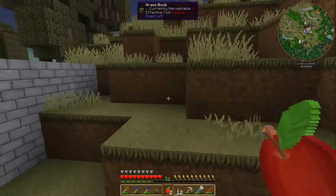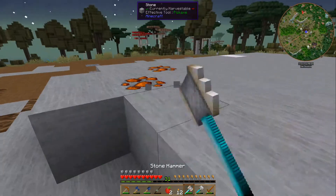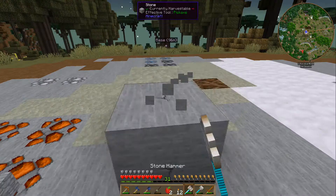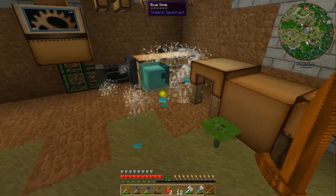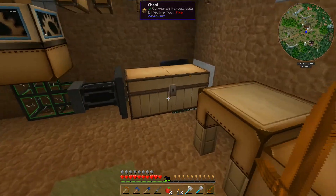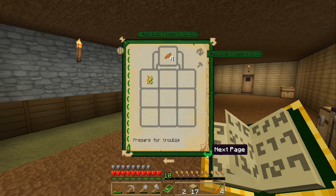I'm headed back up to the top to do some more mining, because I've got to clear off the top while my turtle clears out the bottom. The sound that the logistical transporter makes is kind of like a camera shutter. I have no idea why this page says 'prepare for trouble.'